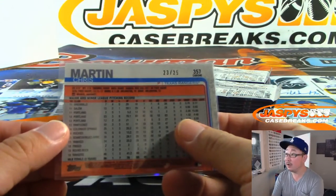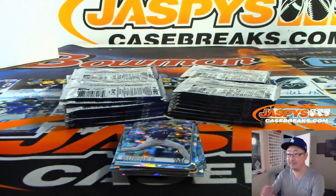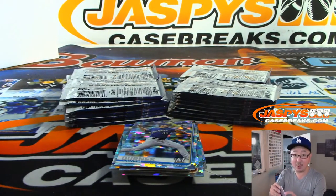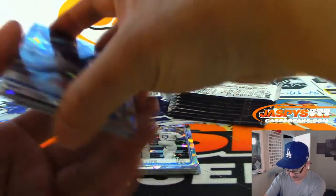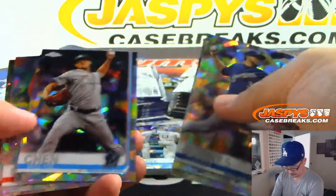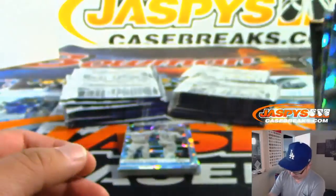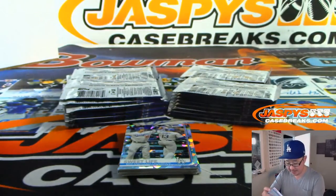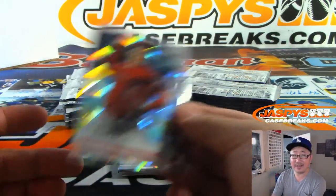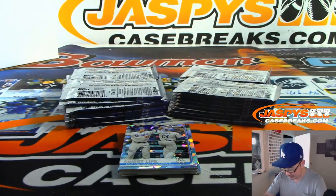Same score we have right now, 13 to 1. I think that Ohtani probably does pretty well in the secondary market too. Like the Ohtani, Mike Trout — I think you can get $30, $40, $50 a pop for those guys, even though they're not rookies.